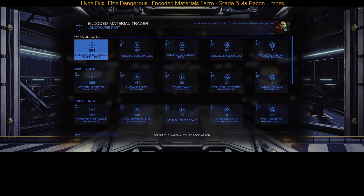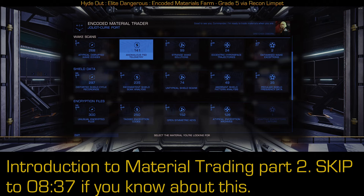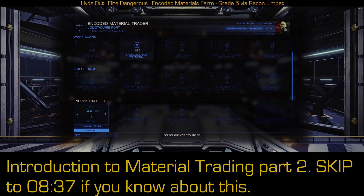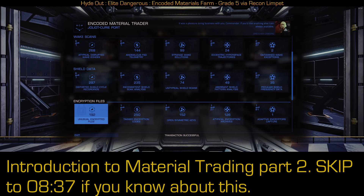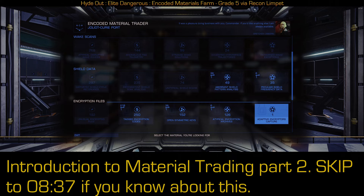Back to the material trader. What you want to do here is if you've got a bunch of these and you don't have a bunch of these, then you can trade some of them even though they're expensive. Let's say we want to fill up our anomalous FSD telemetry a little bit more, and we've got a bunch of unusual encrypted files. We're going to go ahead and trade — I have to give 36 to get one, so I'll give 108 and get three. Brings my anomalous FSD telemetry up to 144. At least I've got some space to hold more of these, because you're going to get a bunch of random ones. Don't worry about trying to go trade every single one unless you really need lower grades than what you've been getting.